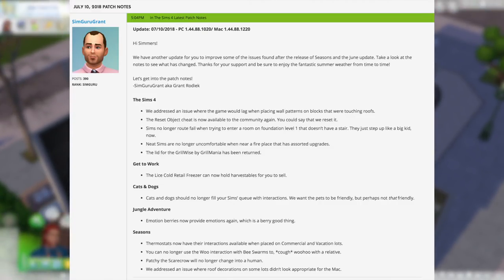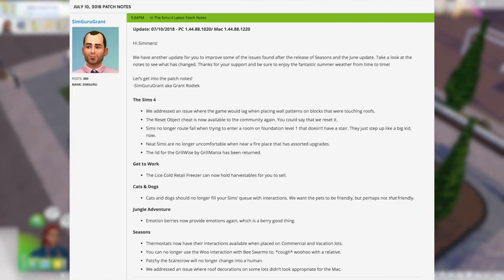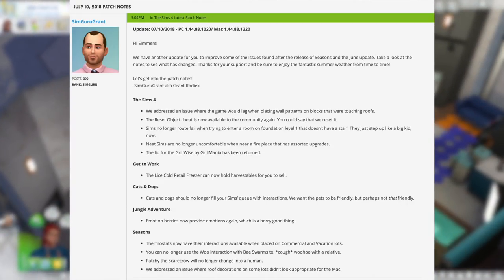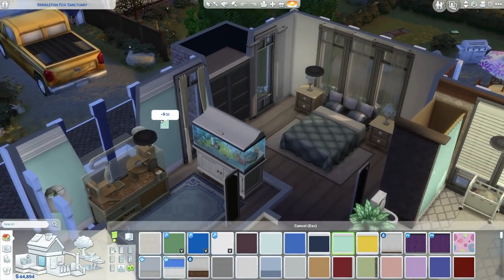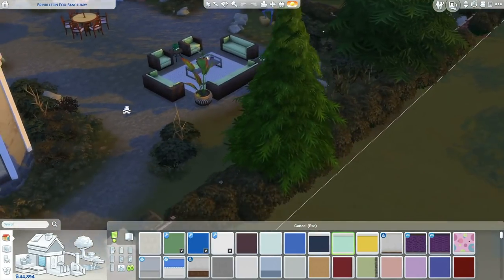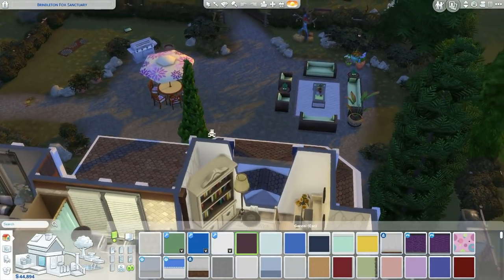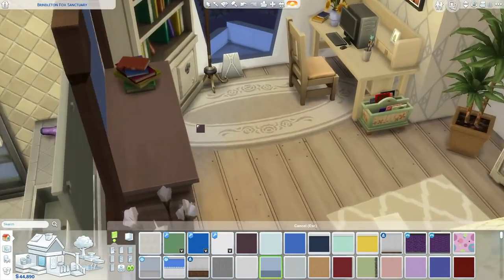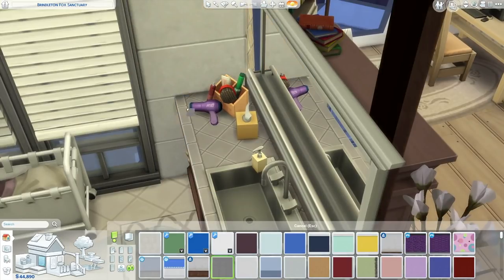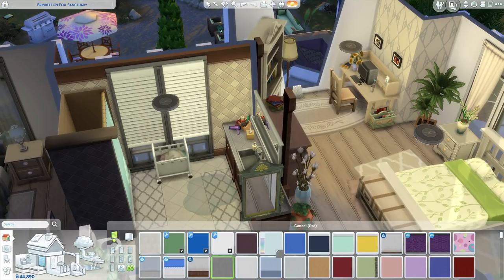The first fix is easily one of the biggest issues that occurred with the seasons update: the game would lag when placing wall patterns on blocks that were touching roofs. With the last patch they said they fixed that, but that was not true, so I had to go into the game and verify for myself. As you can see here, it works just fine — no lag — and this is on a 64 by 64 lot. Thank goodness this is finally fixed, and fewer headaches will happen for those who focus on building in The Sims 4.